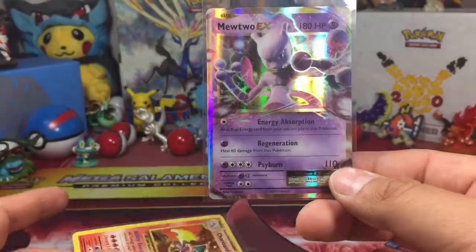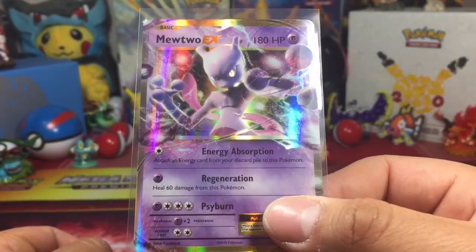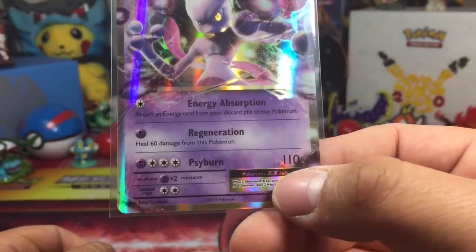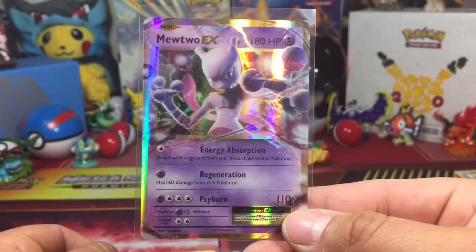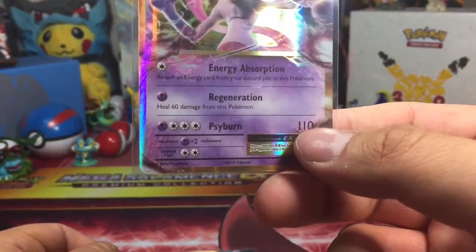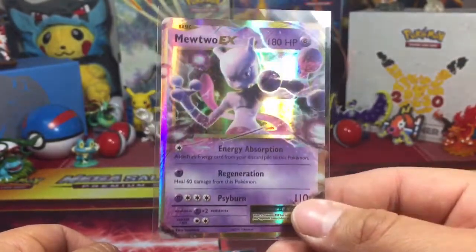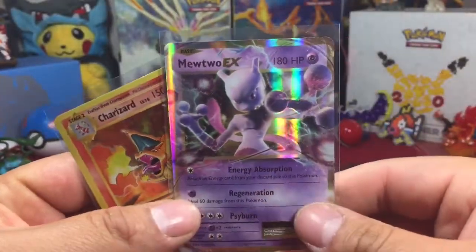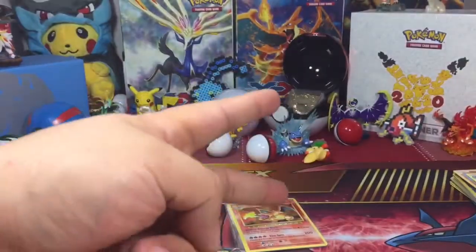But honestly, I'd have to say this Mewtwo is not really playable. You got one energy for Energy Absorption. Maybe if the other opponent doesn't have anything, you have enough time to power him up to get your Psyburn with 110 damage. And this Regeneration is basically a stalemate — more often than not when you're using Regeneration, the attack of the Pokémon is usually hyped up by then. So you're just basically stalling with your one energy, taking damage. But what am I rambling on? Thanks for watching, Toyhunt Dudes. Peace!